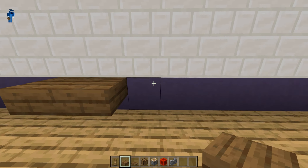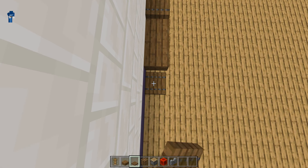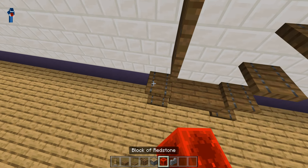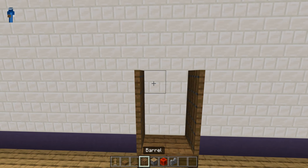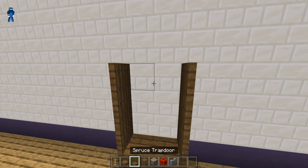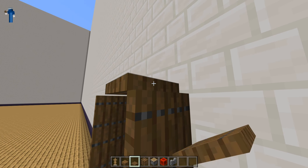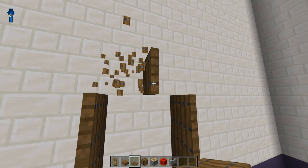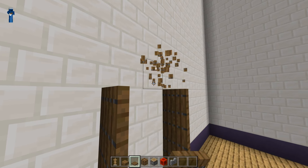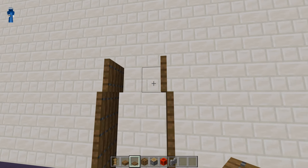Then place one two three four spruce trapdoors, and another set of four spruce trapdoors. Flip them all, and put spruce trapdoors on top so that way they fold outward, because that'll be helpful later.